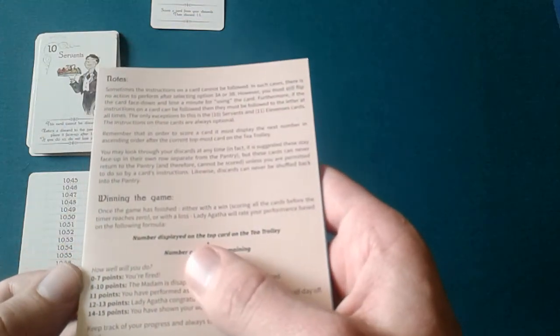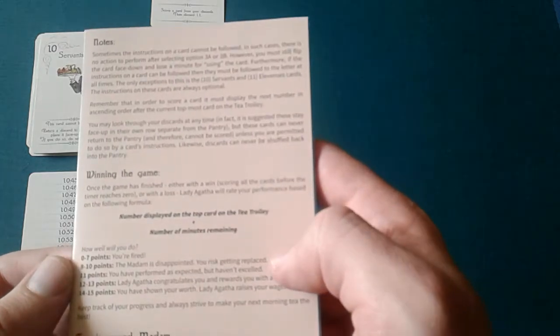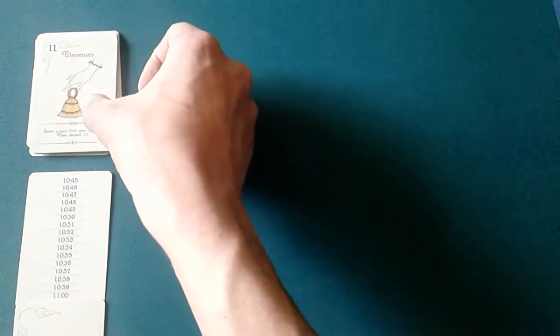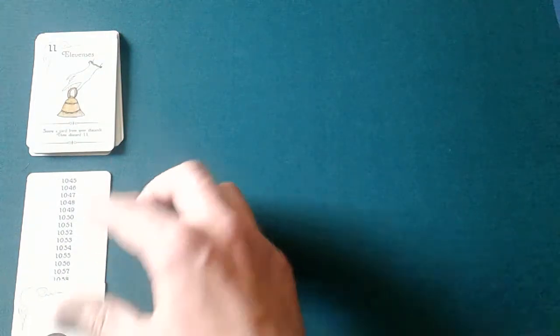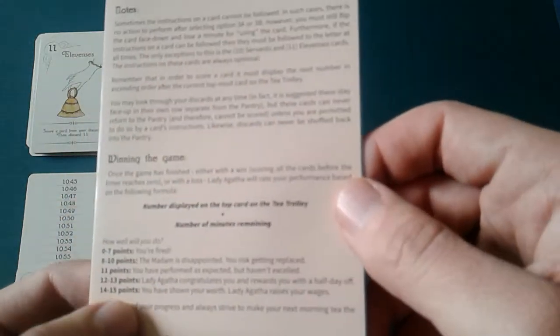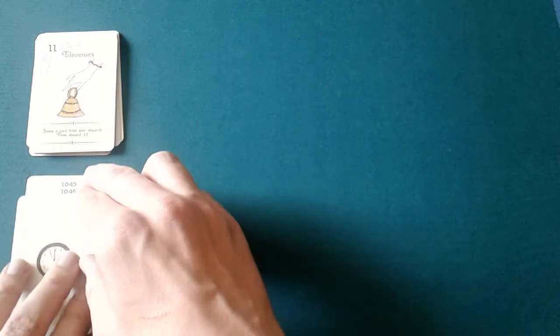Looking at the scoring: zero to seven points means you're fired; eight to ten points means you risk getting replaced; eleven is victory but the bare minimum, meaning you performed as expected but haven't excelled. If you have one or two minutes left over, that gives a score of 12 or 13, rewarding you with a half day off. The top score is if you have three or four minutes left, giving you 14 or 15 — 15 is the perfect score.